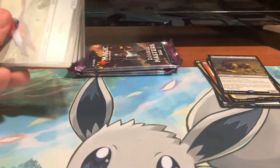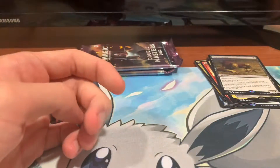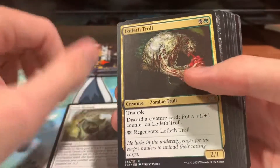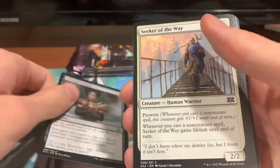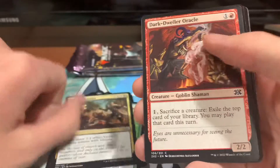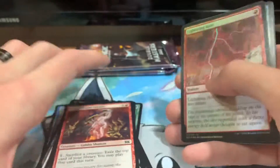Pack four. We got our Angel Drake token and our Cryptic Spires. We got Scale Blessing, a Lotleth Troll, Skinrender, Martial Glory, Severed Strands, Seeker of the Way, Jeskai Elder, Skeleton Archer, Thrive, Call to the Feast, Dark Dweller Oracle, Lightning Bolt hollow — real classic.